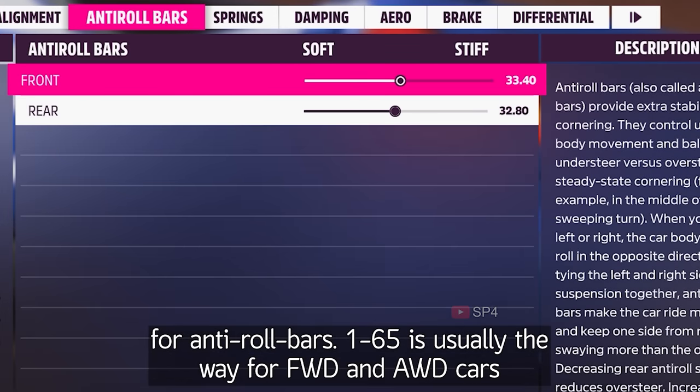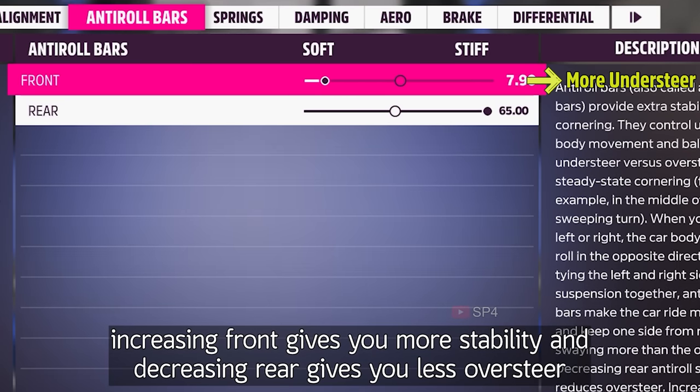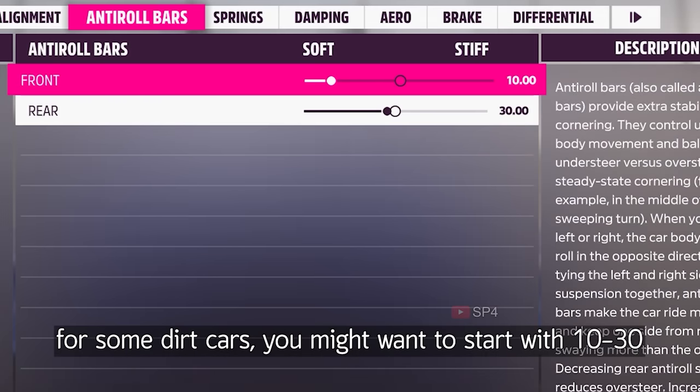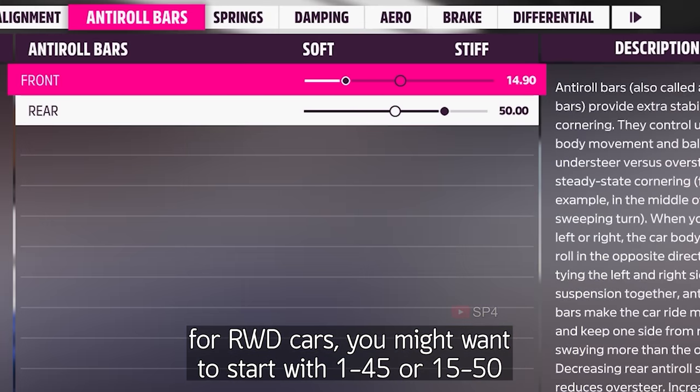Put caster angle at 7 as it gives you more straight-line stability and more camber while turning. For anti-roll bars, 1-65 is usually the way for front and all-wheel drive cars. Increasing front gives you more stability and decreasing rear gives you less oversteer. For some dirt cars, you might want to start with 10-30. For rear-wheel drive cars, you might want to start with 14-5 or 15-50.